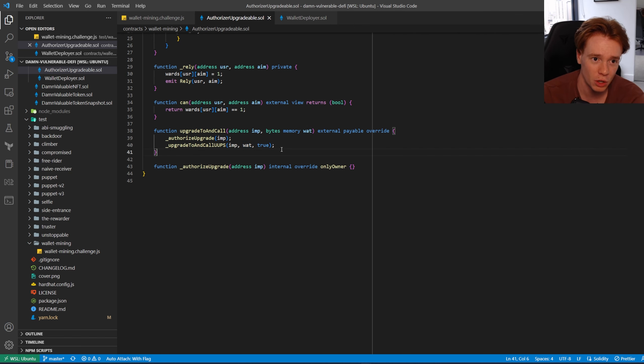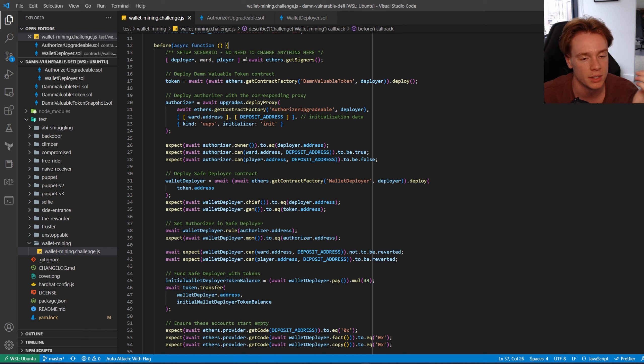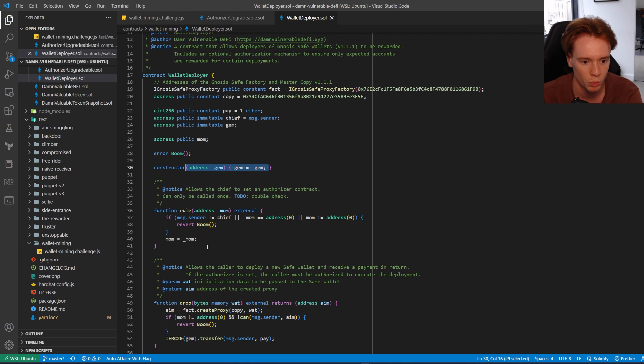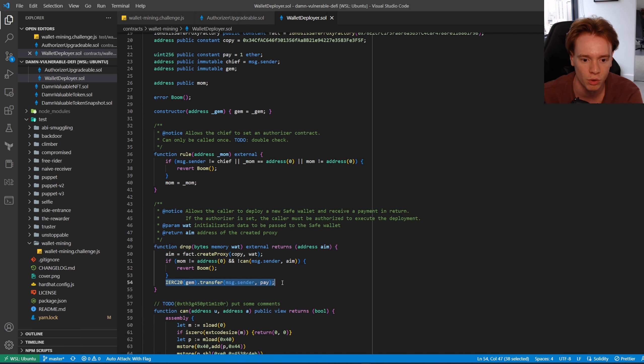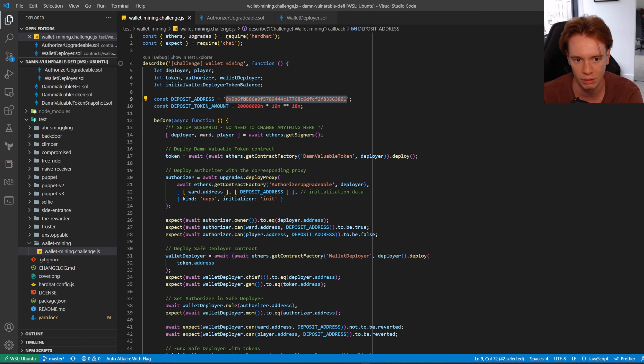That covers the contracts. Let's look at how this is implemented in the setup code. We get accounts: the deployer, the ward, and the player. We deploy the Damn Valuable Token — in the wallet deployer, the DVT address is the gem. We then deploy a proxy for the AuthorizerUpgradable, which gets deployed with the ward address and the deposit address. The deposit address is that special address which doesn't seem to be related to anything from the challenge description.